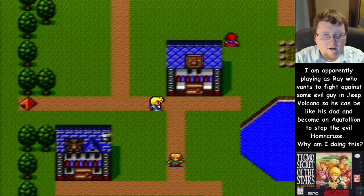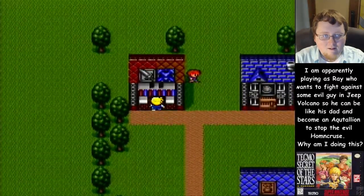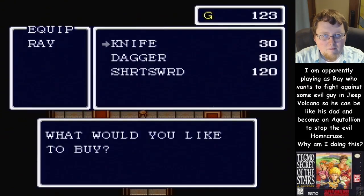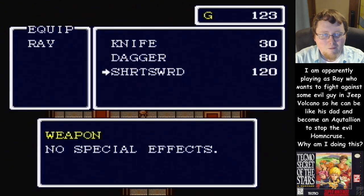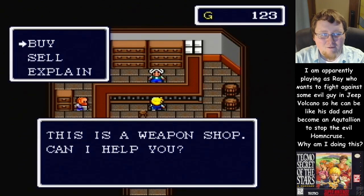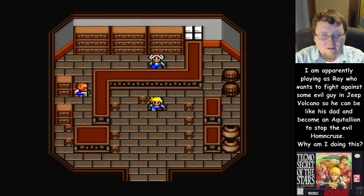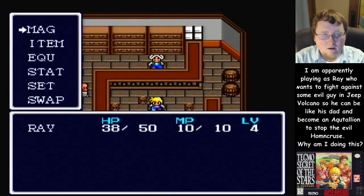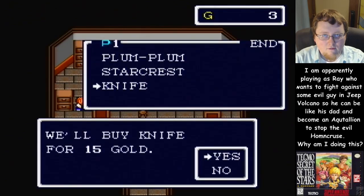Alright, where is the shop so I can buy this stuff? This is a weapon shop — can I help you? Oh, 'no special effects' — thank you for explaining that to me, I really didn't know it had no special effects. Alright, let's go ahead and equip this shirt sword. It gives me four more power!